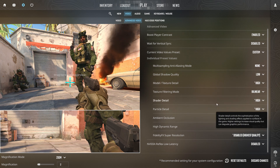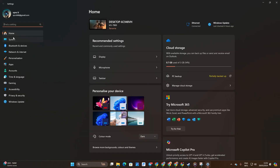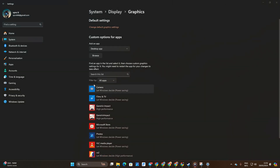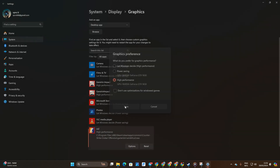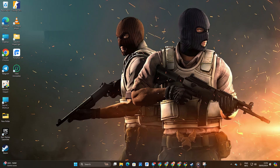Method 3: Activate High Performance Mode for CS2. Head to Settings, then click on System and Display. Then scroll down and select Graphics. Next, find CS2 in the list, click on it, then hit Options, and choose High Performance and save your settings. You'll experience fewer FPS drops in the game.